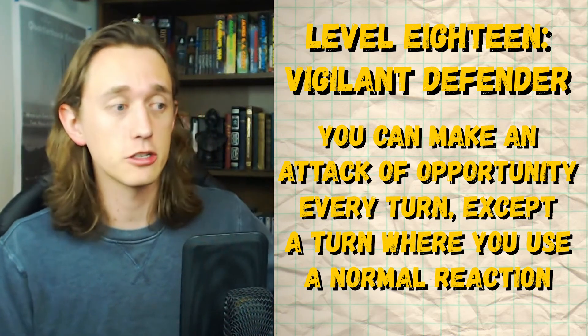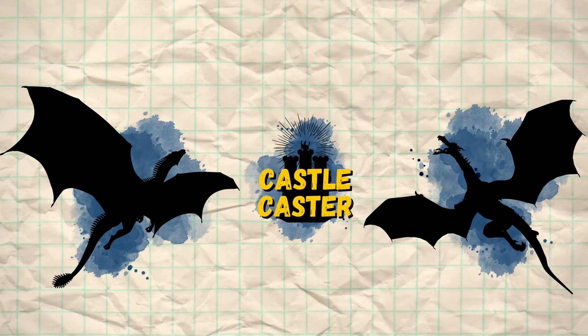Just had an addendum to add while editing: Unwavering Mark is not limited to your turn or anything like that. So every creature that you hit with an Attack of Opportunity is also marked — which means they have disadvantage on attacking anyone except for you, as long as they're within 5 feet of you. Which is absolutely insane, because now you can mark an even more insane number of enemies. That's all — back to the main video.